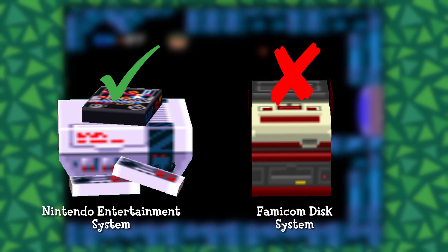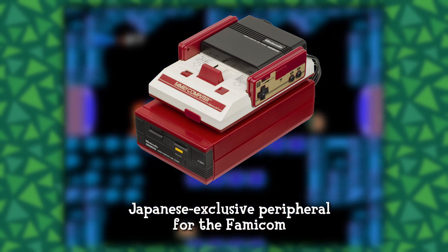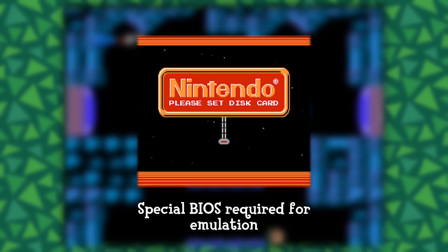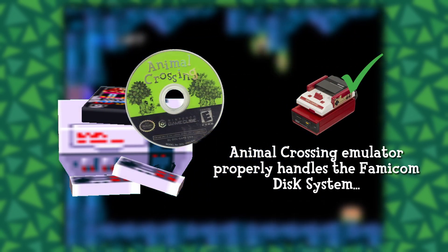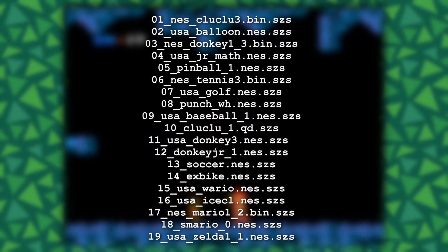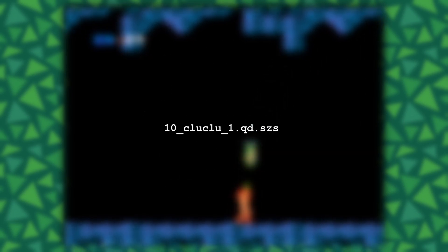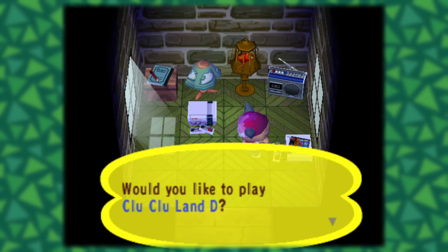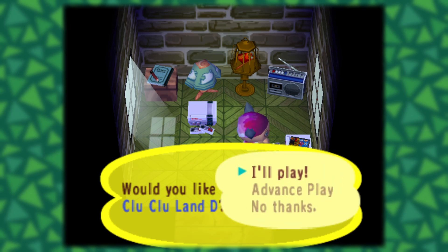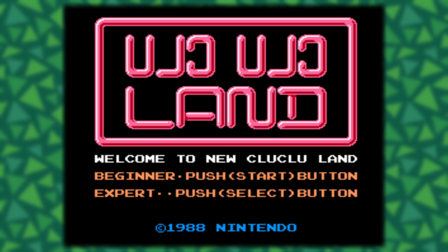This would typically make sense, since the Famicom Disk System is actually a Japanese-exclusive peripheral for the Famicom, and no NES emulator can run games for it without an extra BIOS. And yet, the Animal Crossing emulator actually does properly emulate the Famicom Disk System. I may have lied when I said Animal Crossing has 19 NES games built in — it's actually only 18, since Clu Clu Land D is actually a Famicom Disk System game. Interestingly, this game was never released outside of Japan except for in Animal Crossing, so to this day the only way to play it officially in North America is through Animal Crossing.